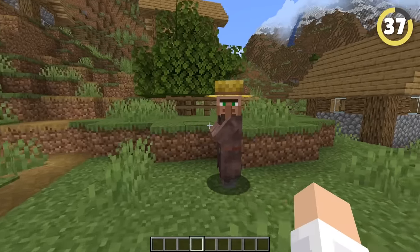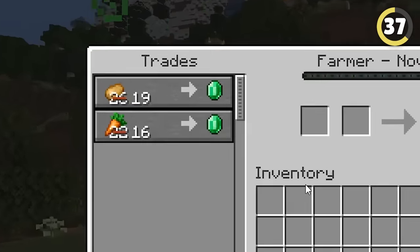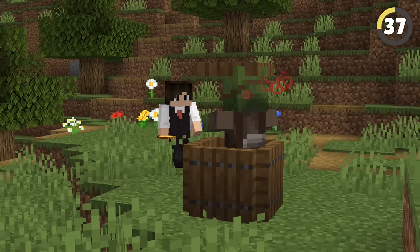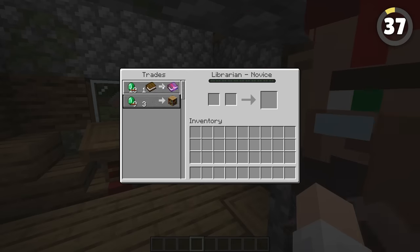Let your villagers get zombified. When they trade with you they set the prices, and will give you discounts if they like you. The best way to get one on your side is to cure them of zombification. You can even do this multiple times for dirt cheap prices.